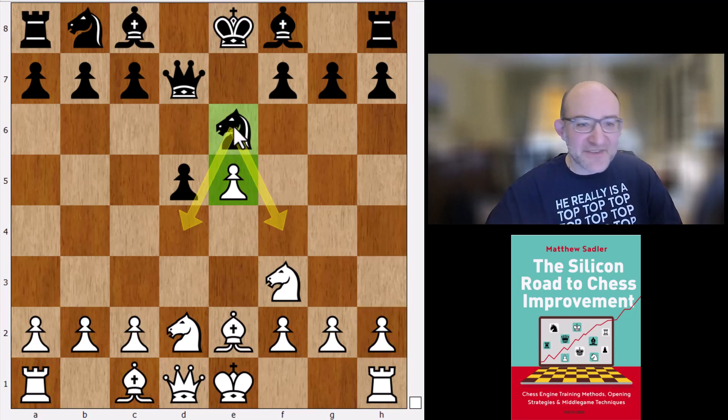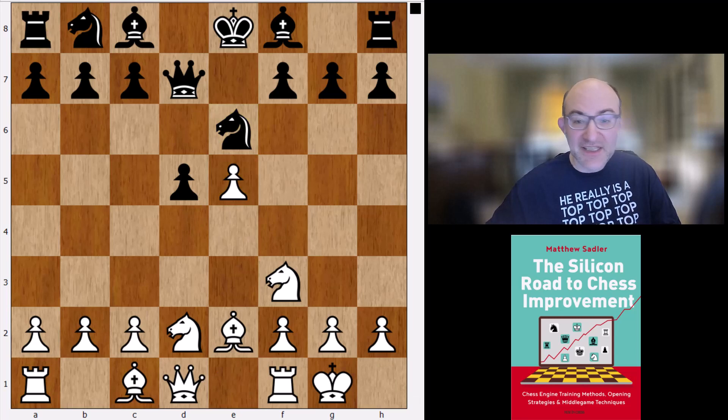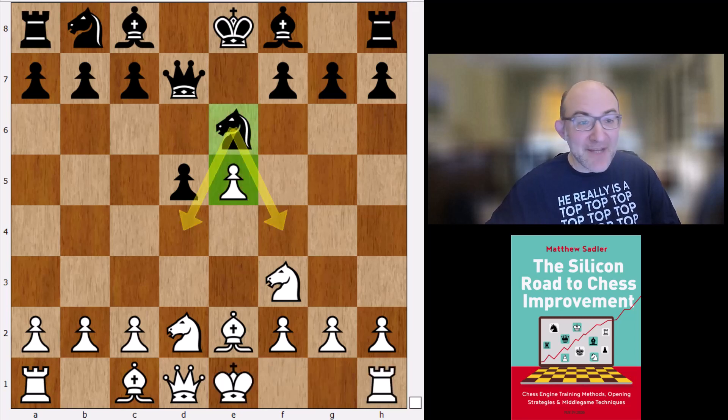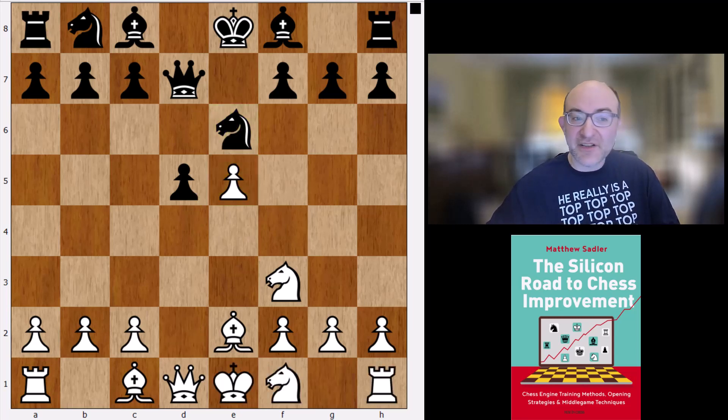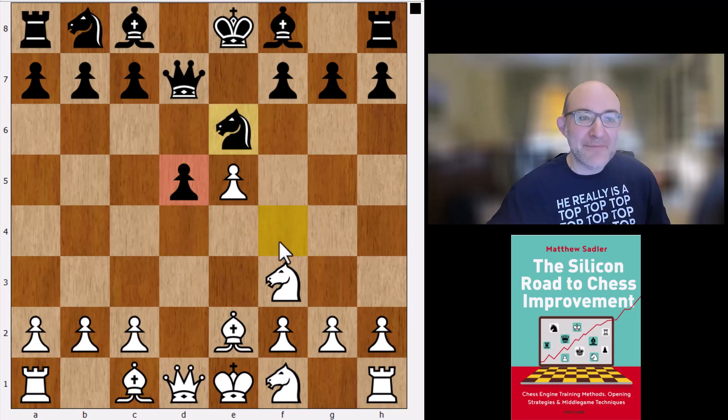White has a little bit of choice here. Muzychuk played the most obvious and natural move, which is castles. In my engine matches, Dragon also had a look at Nf1, which was quite interesting. What you're trying to do is attack this d5 pawn before black has castled and has all the firepower to defend it. We got some pretty wild games there.